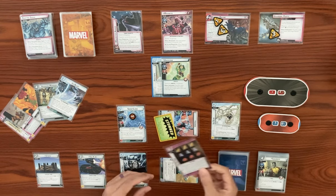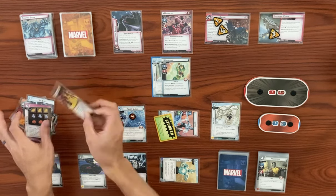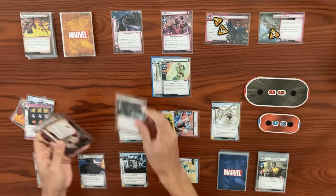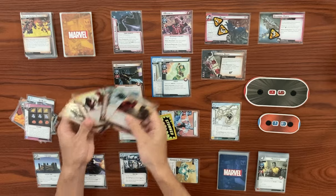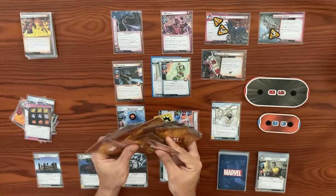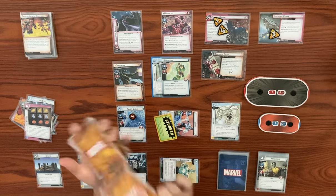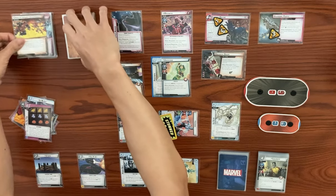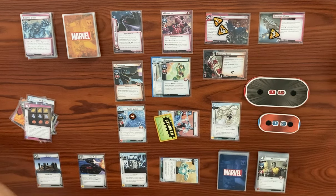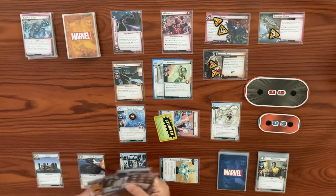Magneto's going to deal us a face-down encounter card in counter phase, which is Crisis of Infinite Deadpools — so we get Dreadpool coming out now. Dreadful Deeds: shuffle these four Dreadpool cards into the encounter deck. Crisis of Infinite Deadpools gets removed from the game whenever it's revealed. Dreadful Deeds says place two threat here for each player who controls a pool card — we don't have any pool cards, so this should only have two threat. That's going to end Magneto's turn.